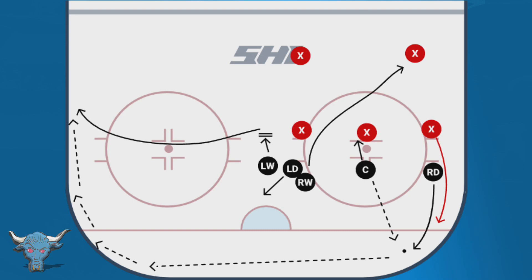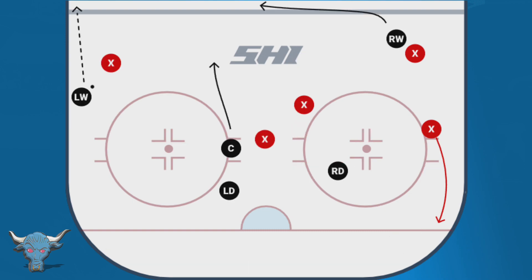There will be only one forechecker chasing our right D into the corner, because the center throws a pick and the right wing is still headed up toward the far D-man. The left wing has to read: did we win or lose? If we win, he needs to go to the far boards and be the person to chip it out if it doesn't get out cleanly — trying to catch that puck as it rims around the boards. The left D hangs near the net to guard the front in case we turn it over.